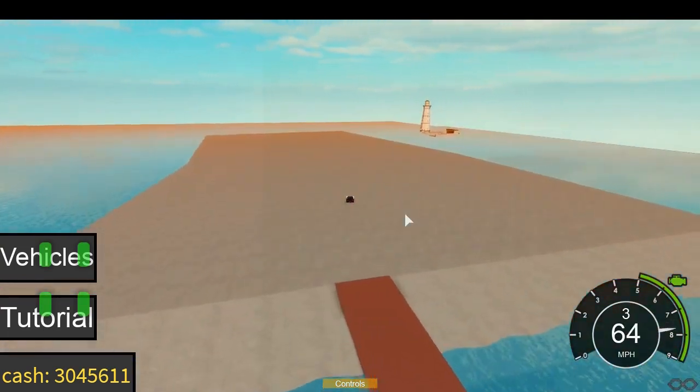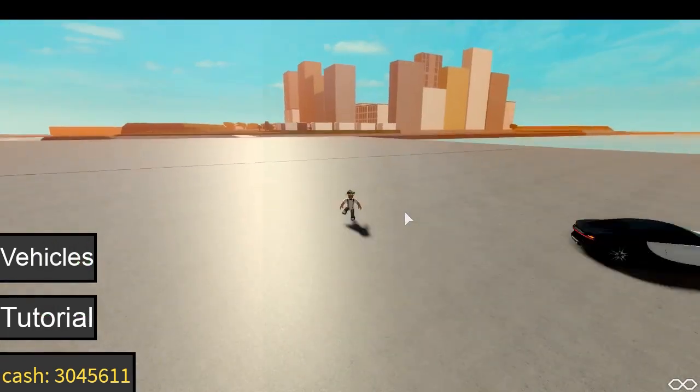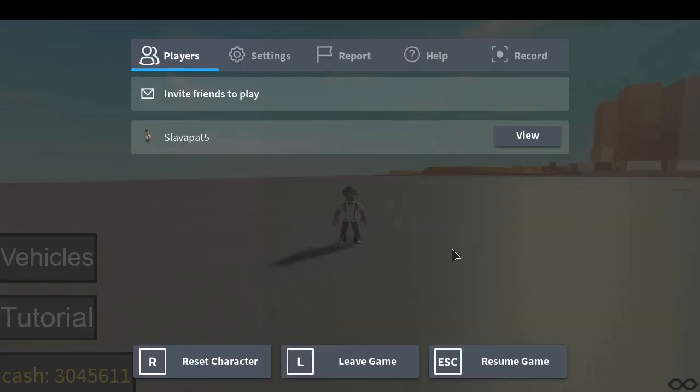I'm going to work on adding fuel and stuff. The reason I walk so fast in the game is actually a game pass I have — it makes you two times speed. I think it's like 20 Robux or something.